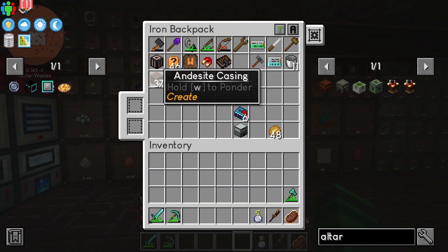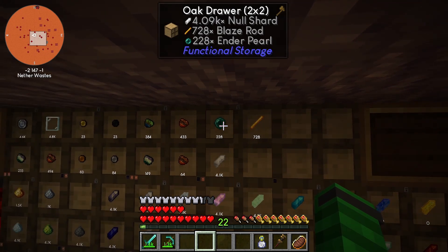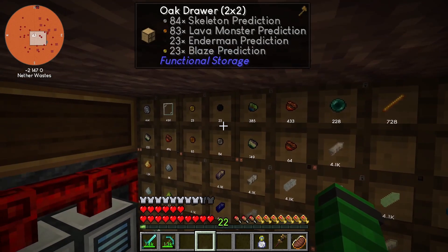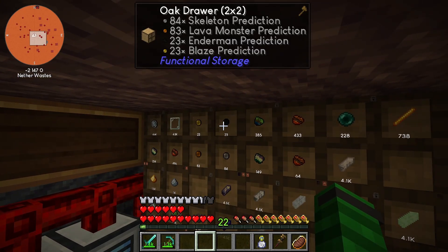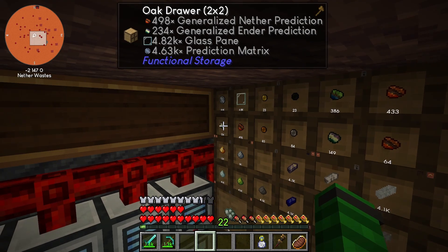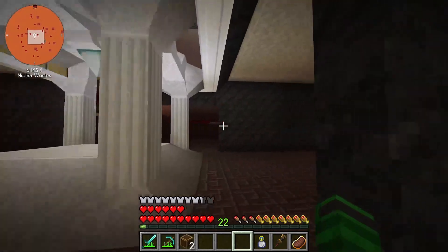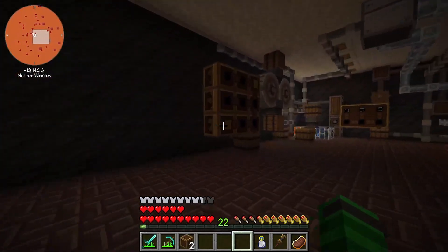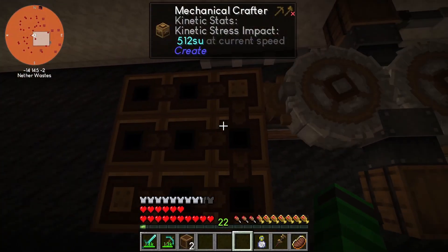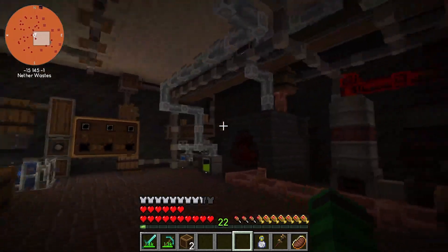So we've got our blaze rods, ender pearls, null shards, and generalized predictions — and here are some leftovers. I can repurpose this drawer. There should be glass and sand in there, but I didn't lock it in time. We've also got currently deactivated automatic production of sand, glass, glass panes, and the prediction matrices. And that's with coal to keep everything running.